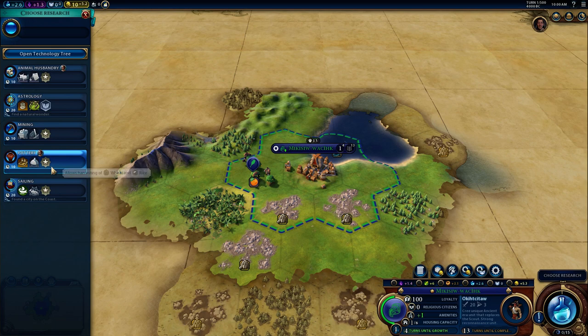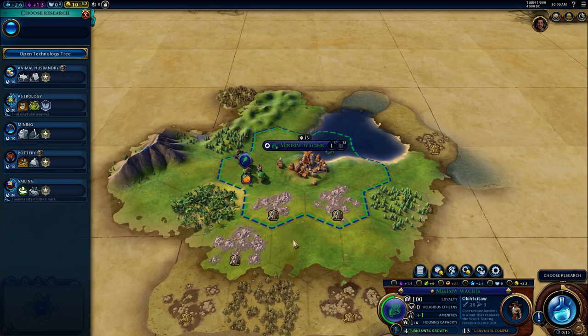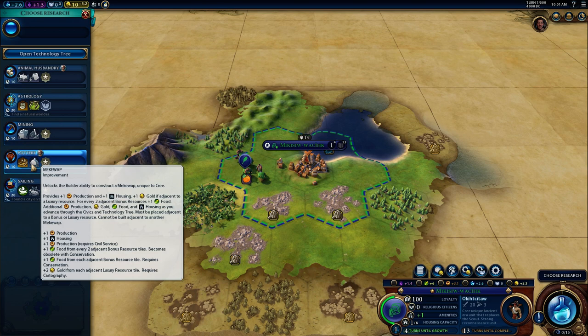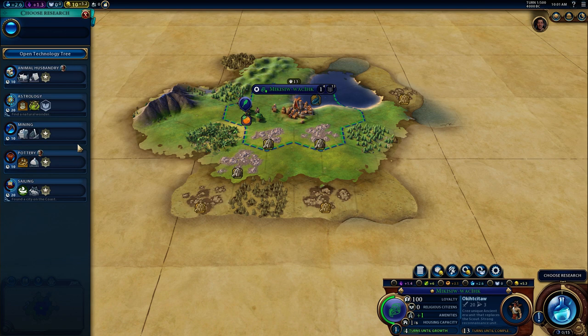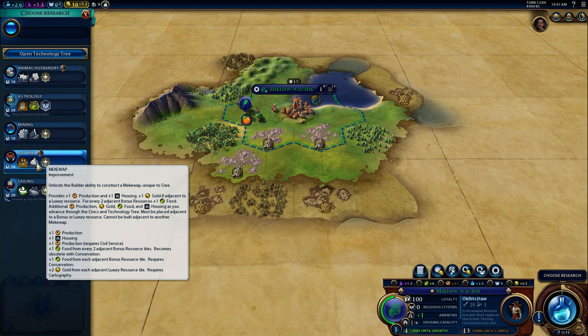I could dive right into pottery. If I do, as soon as we finish it we get a free trade unit. Right now we have no one to trade with, but there's a chance we'll have one by the time pottery finishes. It also unlocks the Mekwap. The Mekwap always gives you plus one production and plus one housing — most improvements just give half a point of housing, so that's quite nice. It has to be built adjacent to either a luxury or a bonus resource tile. If adjacent to a luxury it gives plus one gold. For every two adjacent bonus resources it gives an extra food. It'll get more production, gold, and food as you advance through civics and technology.